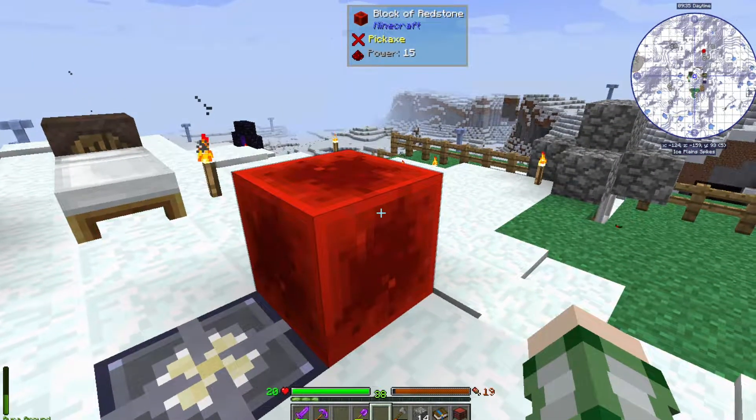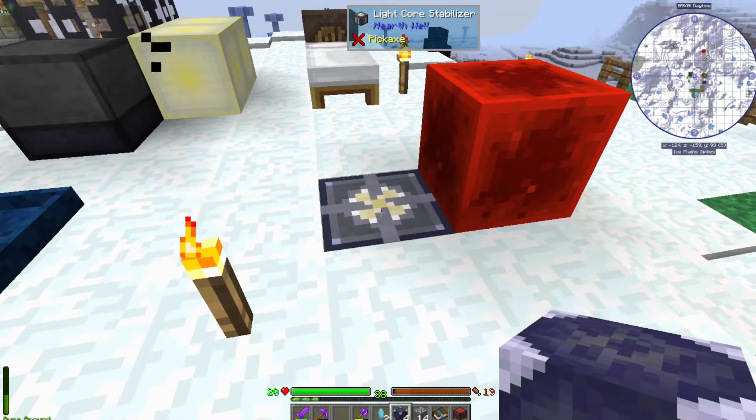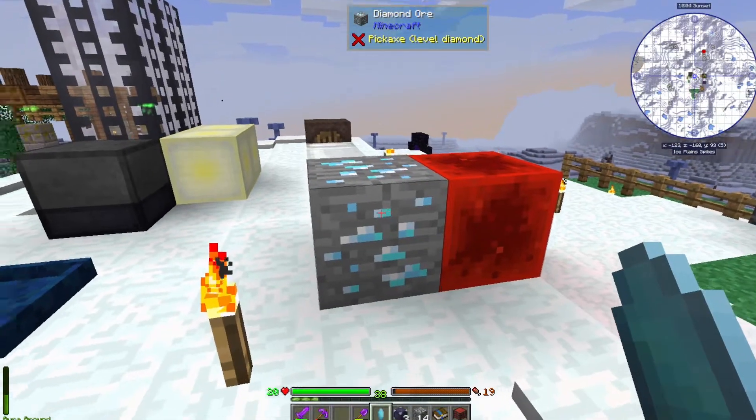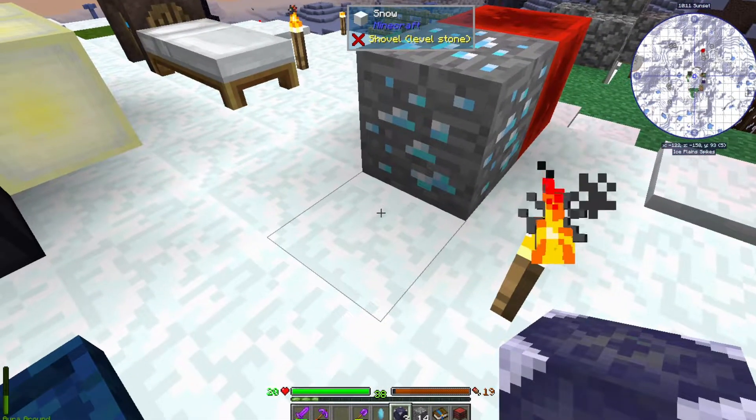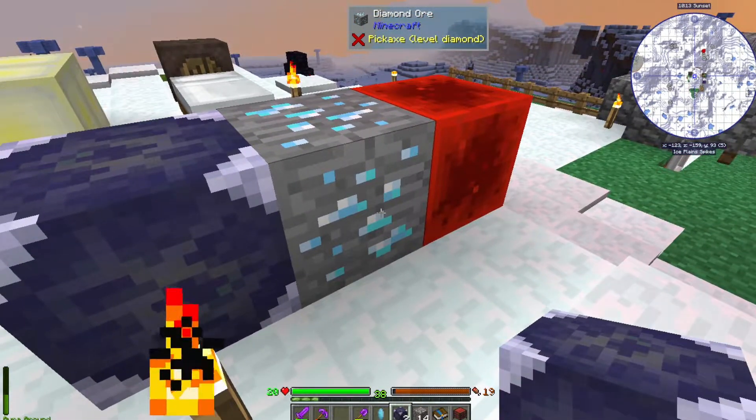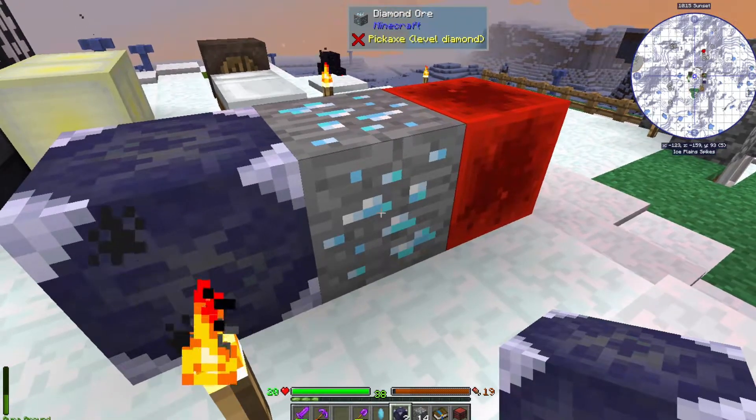I'm going to leave the block of redstone there and put down our core as normal and start it up. Now that we have our diamond ore, we're going to drop down another sentient core right next to it because this is sitting on the light stabilizer which routinely pops these off.